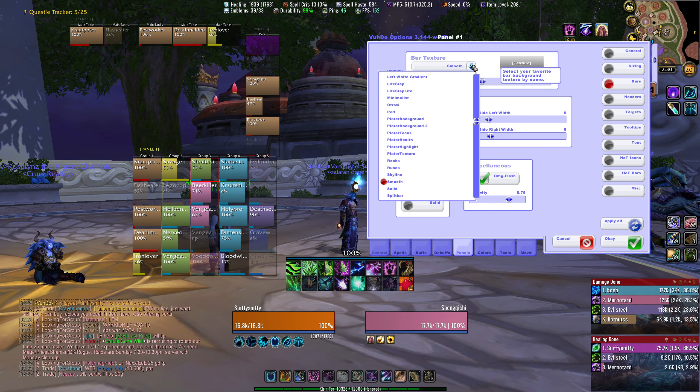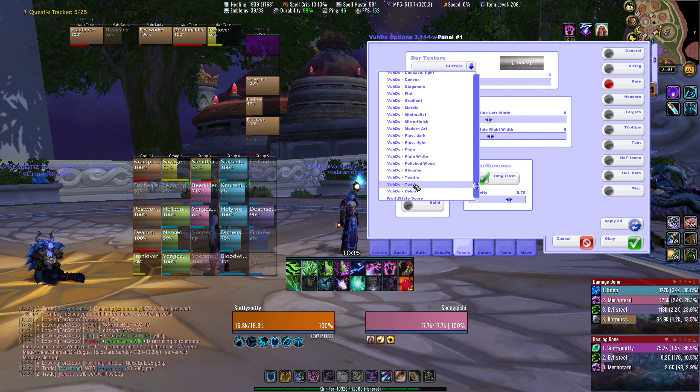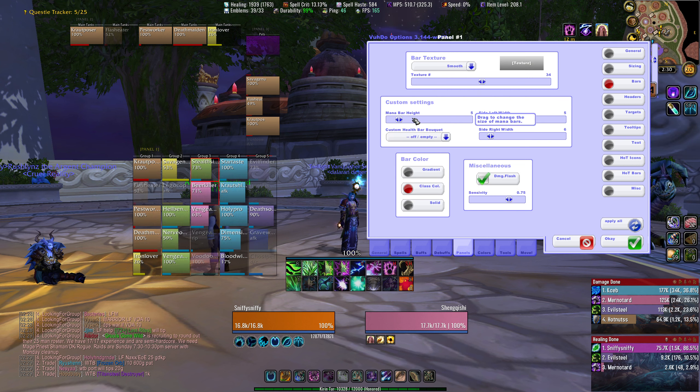Let's move on to the next thing: bars. What bar texture do I want? Do I like the Blizzard default where it's kind of shiny? There's a lot here — just pick one you like, guys. It's really that simple. I personally like sticking with smooth or minimalist or something basic.